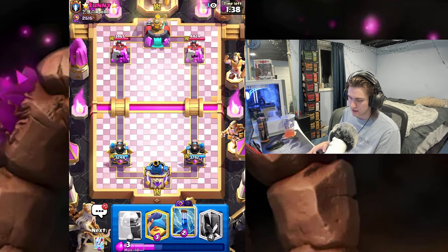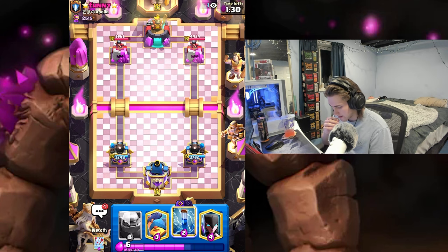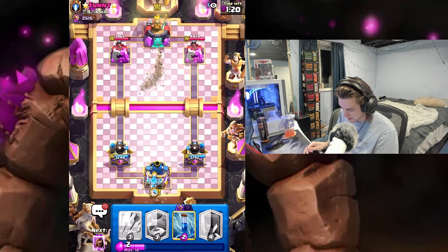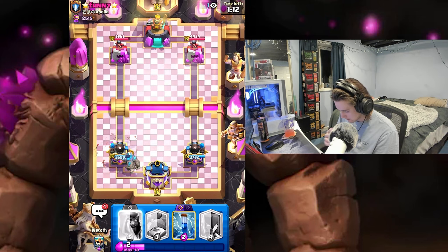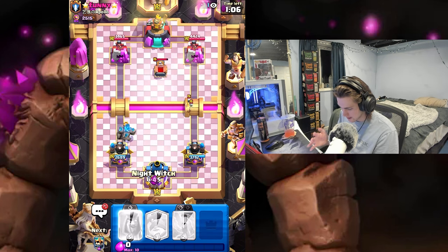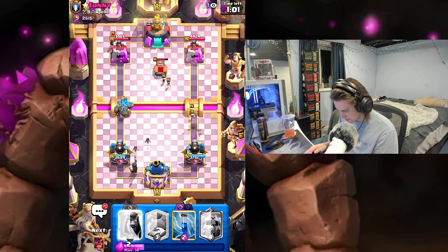I did beat a Giant matchup earlier — really close game but I felt like I had control the entire time. Taking that early damage sucks, but he has Tombstone too. I've seen Fisherman paired with it, but he's got Evo Drill so maybe he doesn't have a building. Actually, he clearly has Tombstone — why did I say he didn't? Anyway, I'll arrow that.